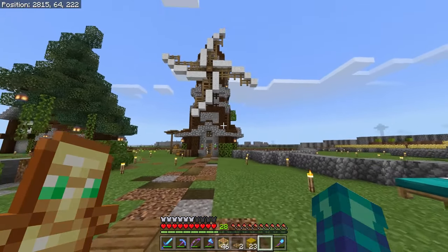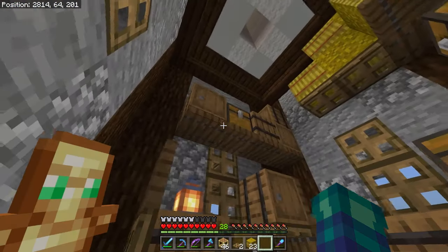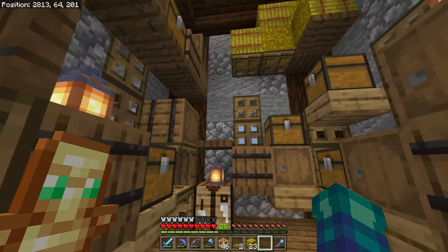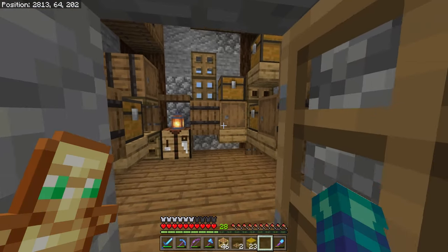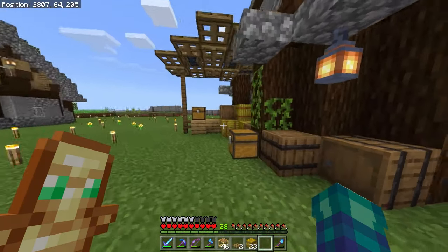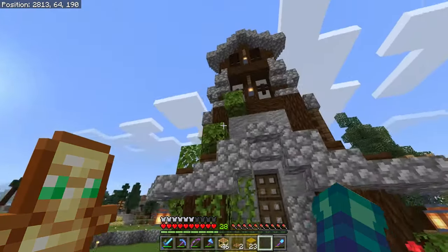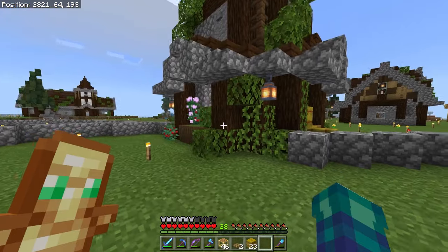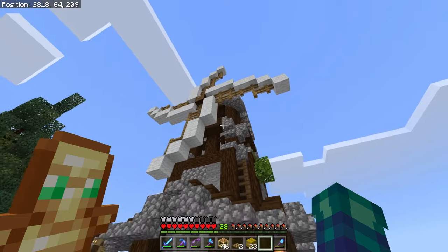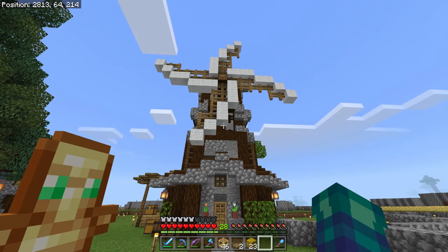Adding hay barrels will put that pop of color up in the top, since you don't want to add things like paintings or flower pots inside a storage unit — this brings the color in in a way that makes sense. And that is it, all complete! Let's take a look at what it looks like as a whole — as a complete windmill. On the inside we have all our lovely storage and the eye-popping hay barrels. On the outside you can see a lot of the details: the awning and the whole building looks pretty finished. I'm really happy with it. Now I think it's time we move on to the blacksmith.